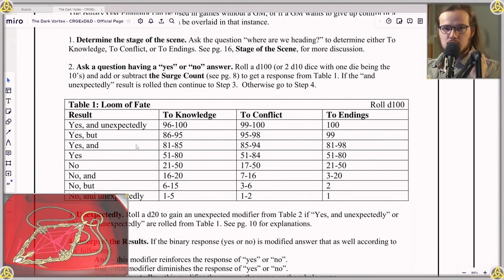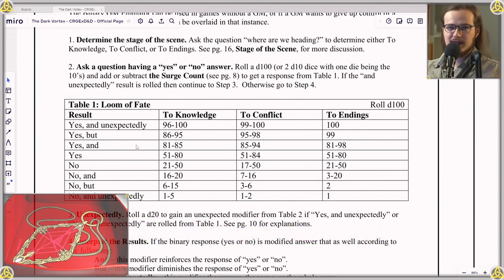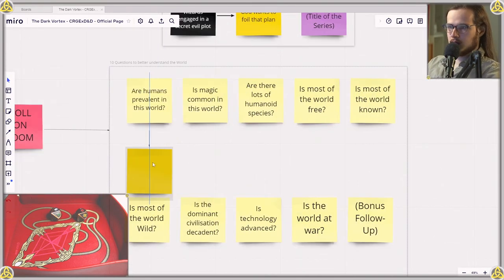The search count would change your result either up or down, whether you get yes or no. So it's going to be relatively random, but without the accumulative effect of the search counter. First question: are humans prevalent in this world? We have a 10 — no, but interesting. So in my upcoming campaign, humans are not going to be exactly prevalent relative to the other species, but they will have a significant place.